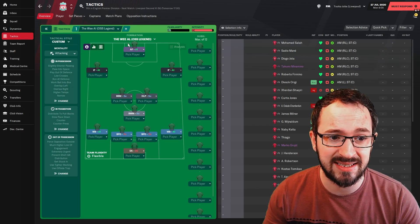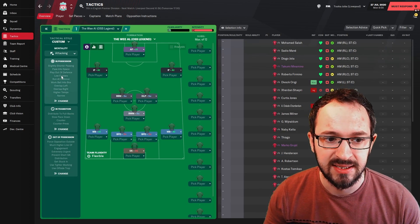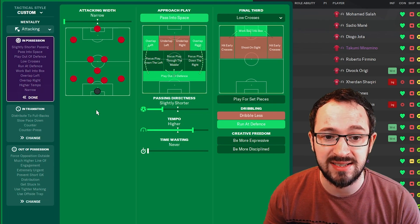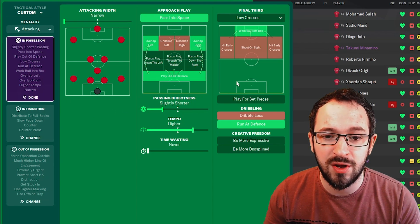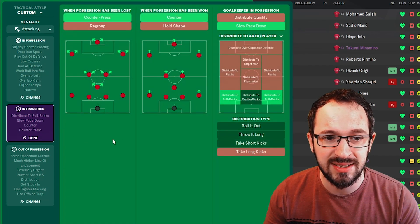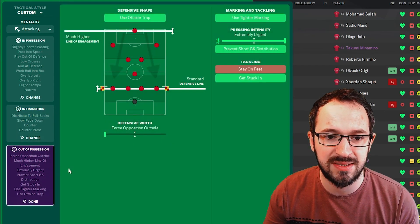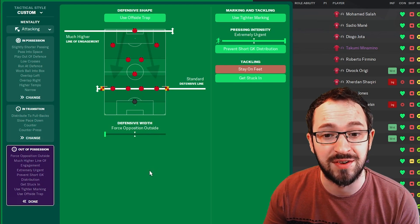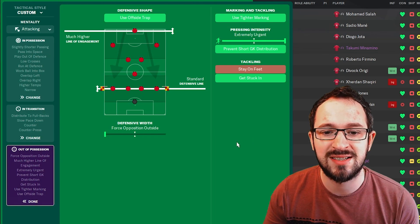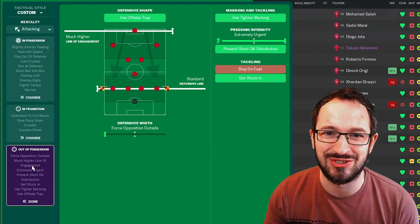It's an attacking mentality tactic. Tactical style is custom, so start on a clean slate. In possession: narrow attack width, passing space on approach play, overlapping left and right, play out of defense, slightly shorter passing directness with higher tempo, low crosses in the final third, work ball into box, and run at the defense. In transition: counter-pressing and counter. Goalkeeper instructions: slow the pace down, distribute to fullbacks. Out of possession: offside trap, much higher line of engagement, standard defensive line, force opposition outside on defensive width, tight marking, extremely urgent pressing intensity, prevent short goalkeeper distribution, and get stuck in.